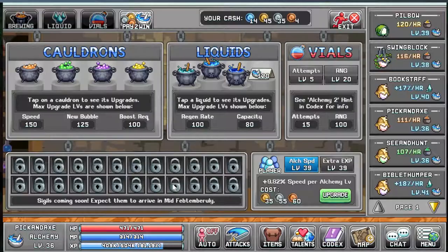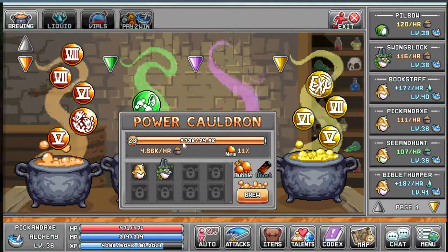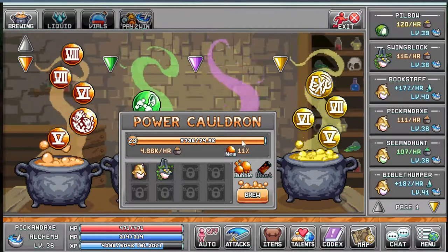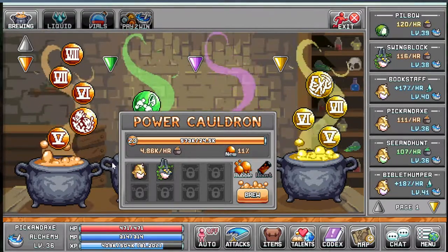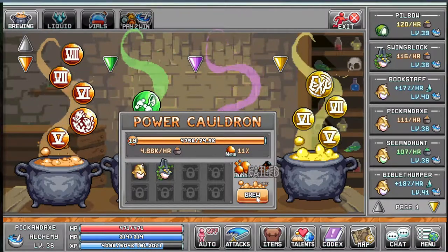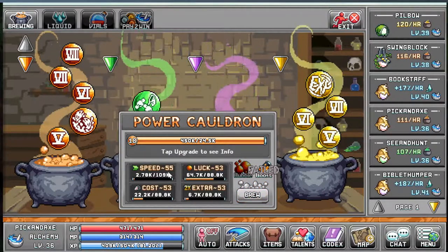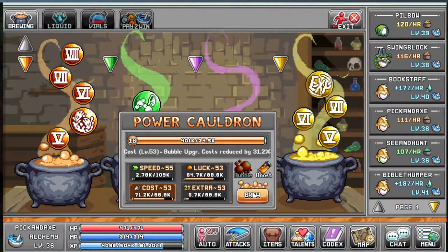Today we're going to take a look at alchemy. You see these four cauldrons — you put characters here and they gain points. Then you click the bubble here. If you feel like you're failing constantly, go to this screen instead where you can upgrade things.